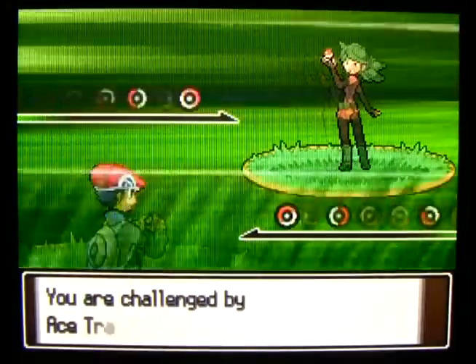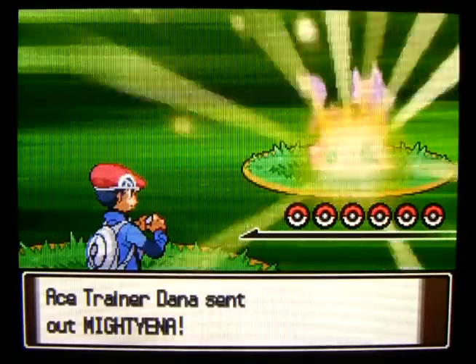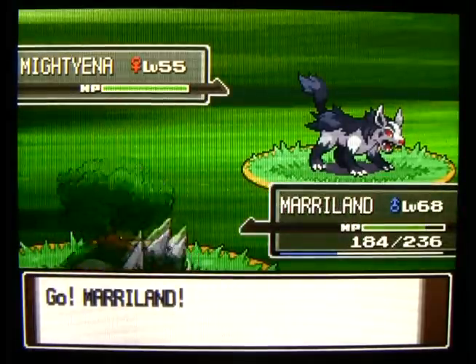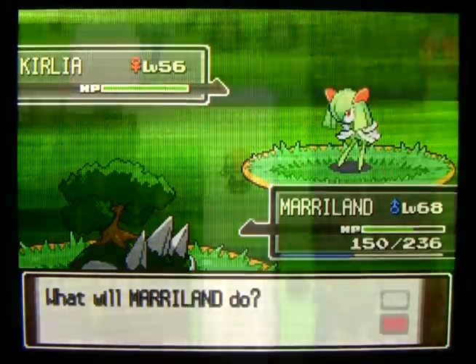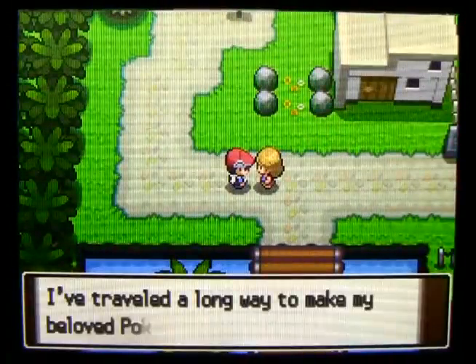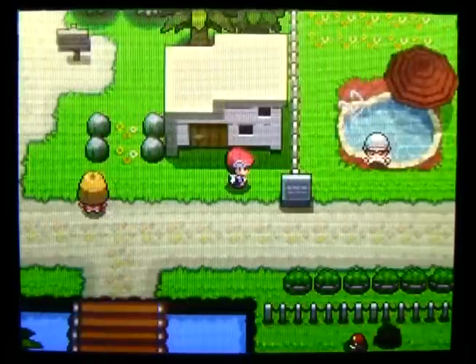Ace Trainer Dana right next to that last guy - she has a Mightyena, which also has Intimidate, so that'll lower your active Pokemon's attack a bit, and then a Kirlia. She's not quite as threatening as the other guy. Let's move on south - we find the Resort Area.